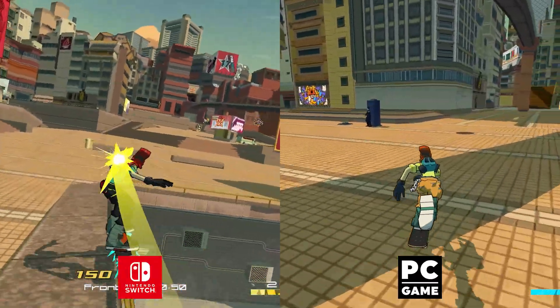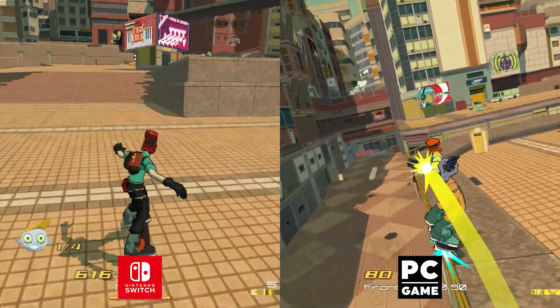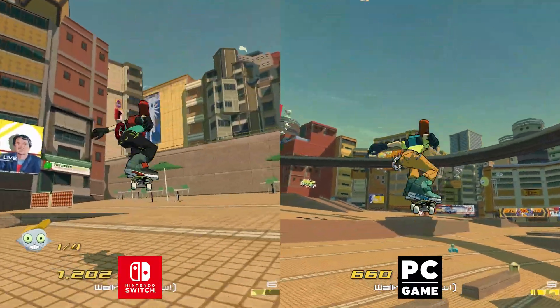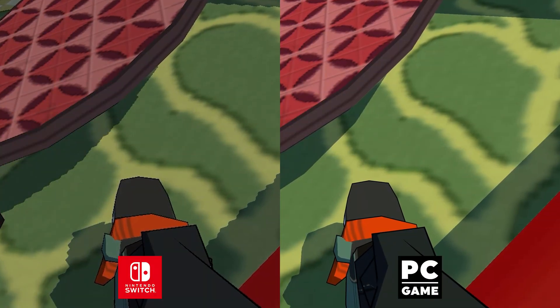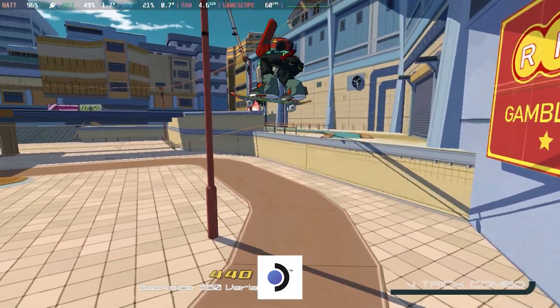The Switch version runs at max resolution in both handheld and docked play — 720p and 1080p respectively. We did not catch any instances of dynamic resolution; however, there is no form of anti-aliasing either, so the resulting image will be clear but crunchy. Expect to see plenty of jagged edges, especially in shadows.